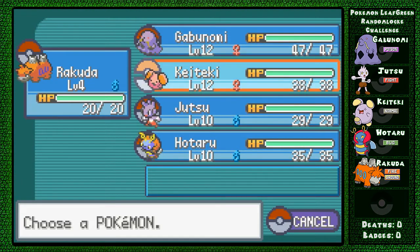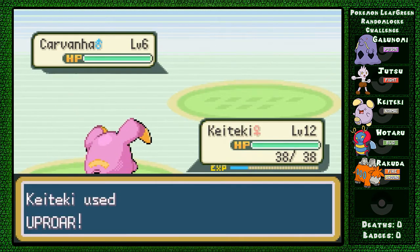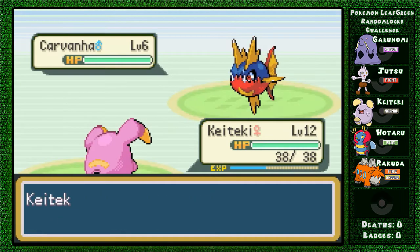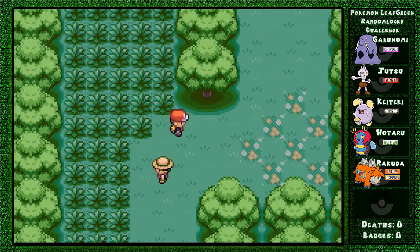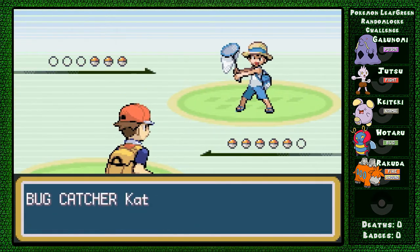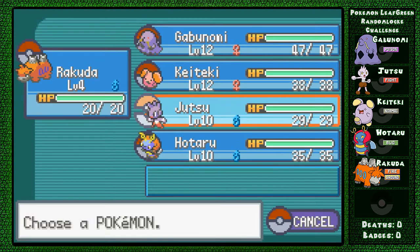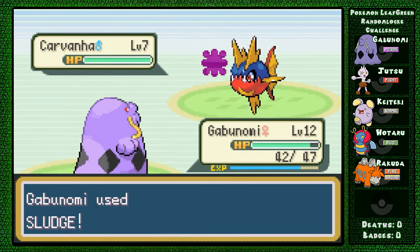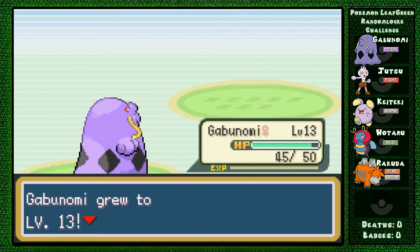I'm going to get Keiteki out here because Carvana has Rough Skin. Another Carvana - I'm just going to keep Keiteki out. Easy peasy. Got another trainer up here, more Carvana. Jeez. Everybody leveling up, look at that!